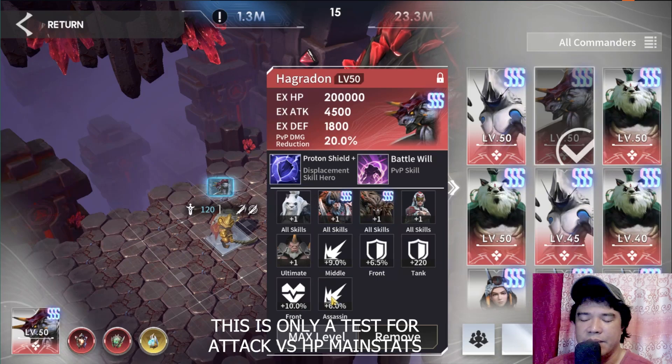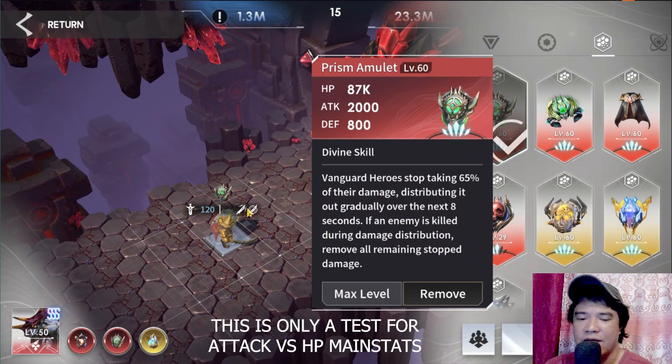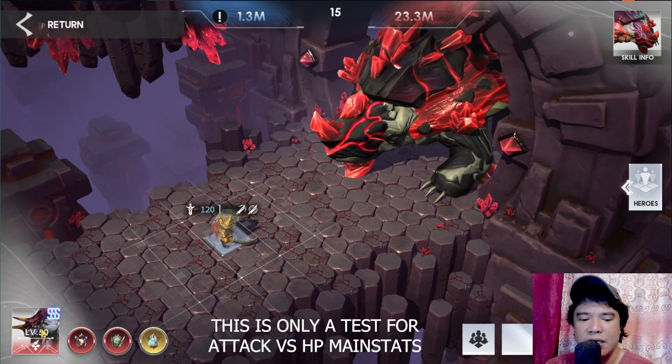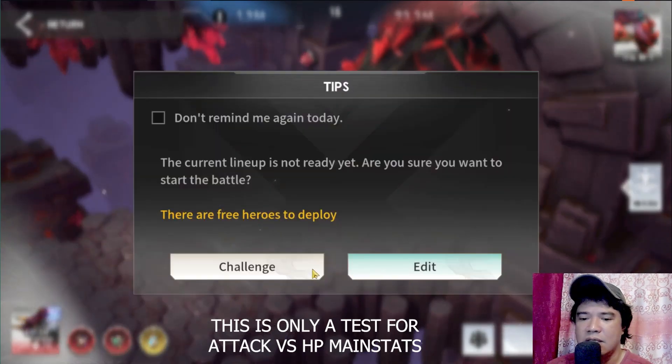There's no HP or attack buff on the middle row, that's why Leo is placed there. I have Impulse of Annihilation at level 39, Prism Amulet at level 60, and Flashpoint at level 60. The commander and prototypes are kept constant. Okay, let's challenge this.